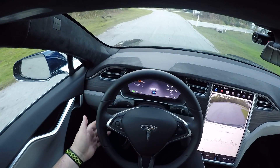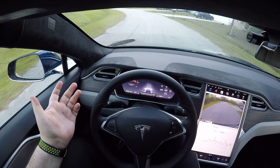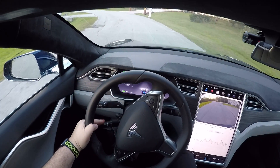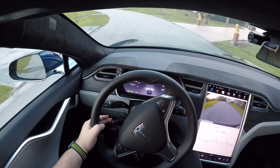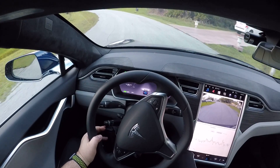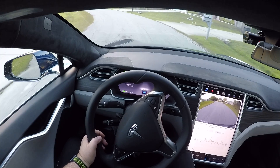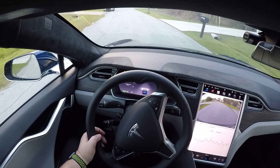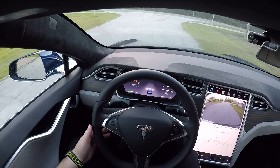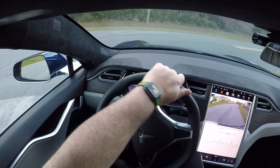So this road here — even though autopilot is available — doesn't have any lines on it, so it's very scary. Because it doesn't have any lines, it kind of wants to go too close to the left, although I'm going pretty much in the middle. Actually it really wants to hug right a lot.